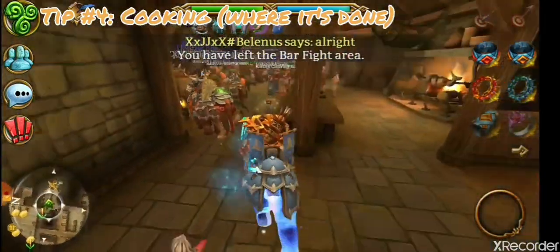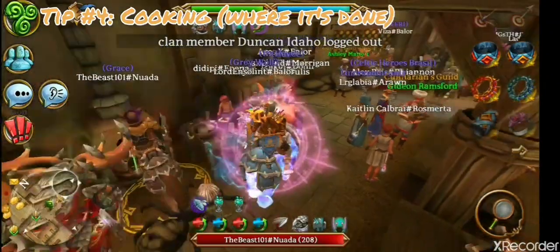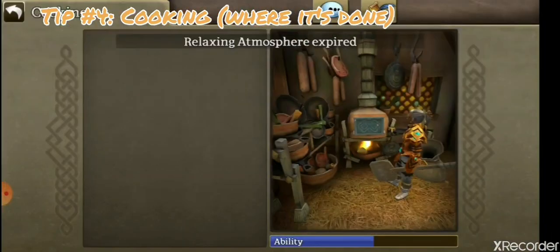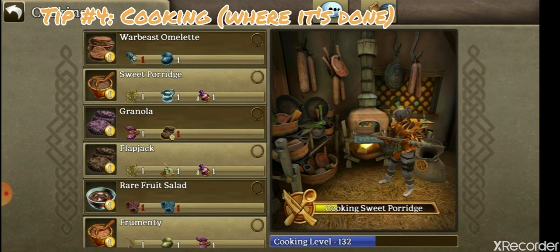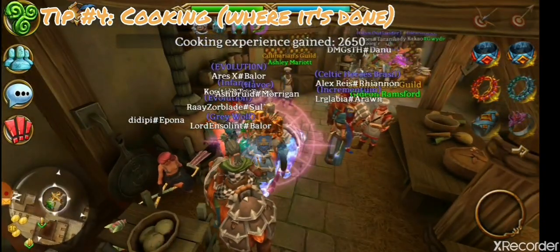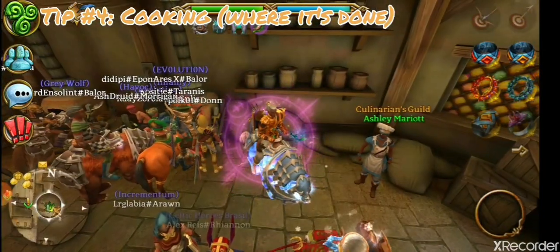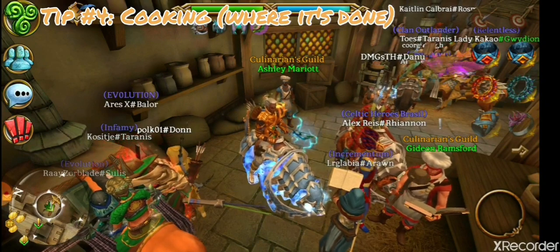We go into this room here and as you can see there are a lot of people crowded around these ovens — this is obviously where you'll be doing your cooking. Select the oven, press start cooking, add your ingredients, press cook to make it impossible to burn, and wait for the timer. A neat trick: when it gets to about halfway, or when you see your experience drop, just exit and it's pre-made instantly. You can click the oven again and continue, so it's a quicker but more intensive way to cook.